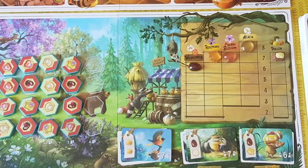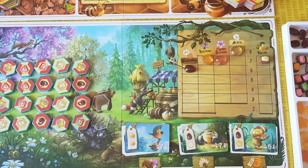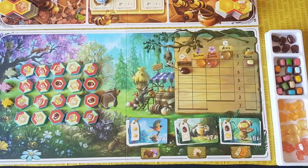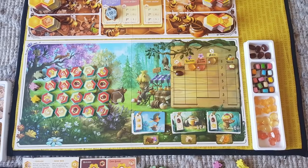Spring has sprung in the woods of Sweetwater Grove, but something is different this year. The bees have discovered their own system of economics. The queen has a plan to open a stand in the woodland market. If the bees sell their honey, maybe the bears and other woodland creatures will leave the hive alone and the bees will find peace and prosperity at last.